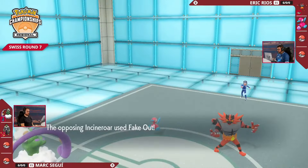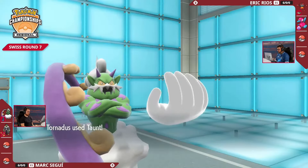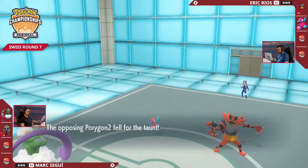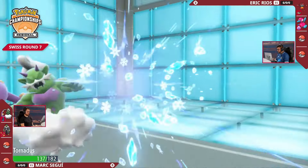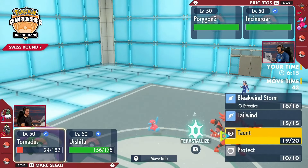Unlike the Tornadus, it is susceptible to the Fake Out pressure, which we are going to see — that connects down into the Urshifu, breaking the Focus Sash, Taunt coming out onto the Porygon2. It's not holding a Mental Herb — if it's going for Trick Room, it won't be able to set that up this turn. But no, it's just going to be the Ice Beam shutting down any further Taunts coming into the Tornadus with super-effective damage.